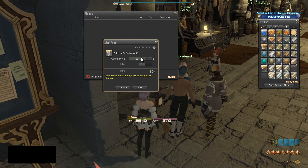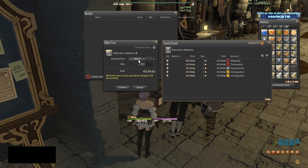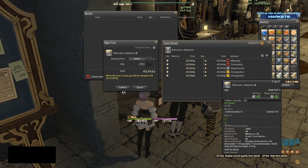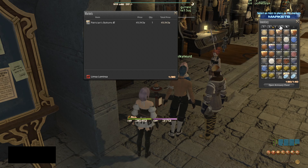These bottoms go for 49,944 gil and we want to undercut by one gill — very important, only one. You don't want to undercut too much because you're going to be eating into your profit. One's enough. So I'm going to put it up for 49,943.